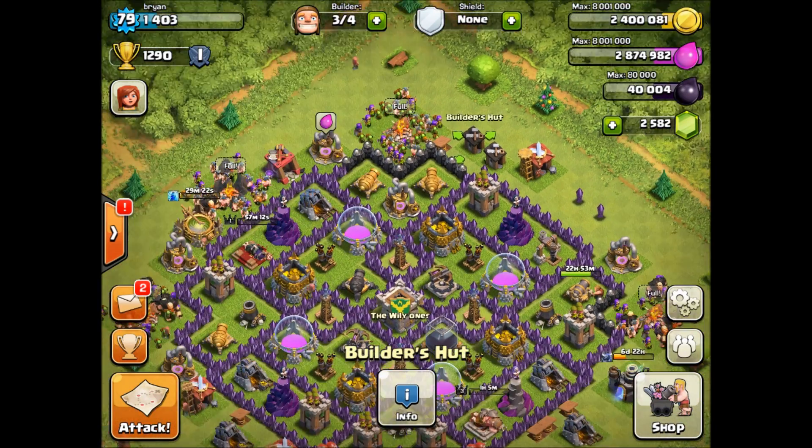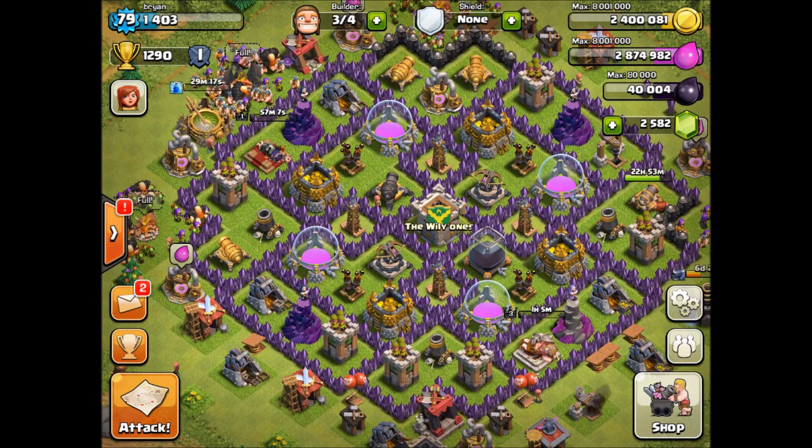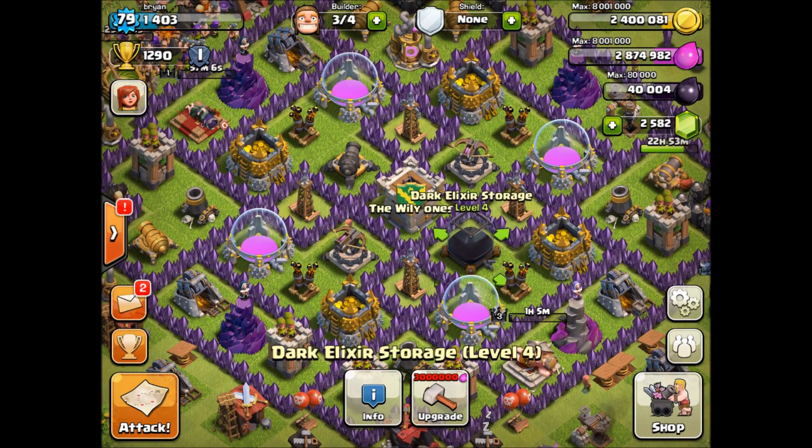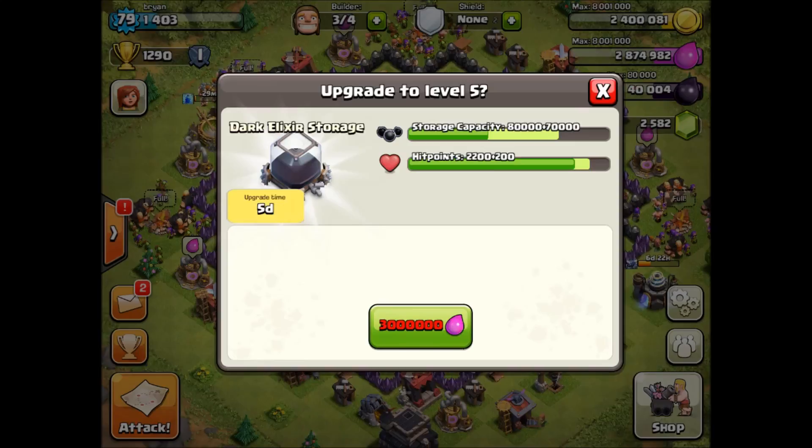I don't want an extra builder's hut to have to protect, so I'm just going to stick with four. I should have stuck with two and just gemmed all the way — I'm going to get hate for that because you guys don't like when people gem, but it's kind of part of the game. I don't want to wait forever to finish it up, I want to get this done.